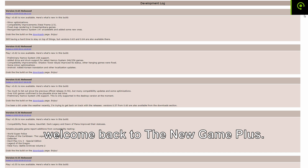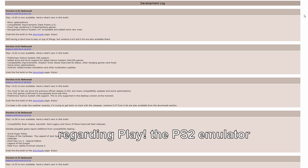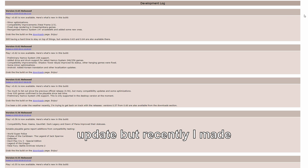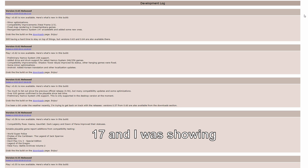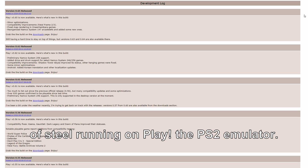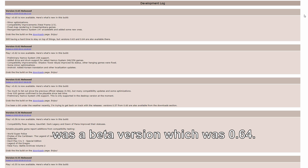What is up guys and welcome back to Unicamplots. It's been a while since my last video regarding the Play PS2 emulator update, but recently I made a video showing you how to use JIT on iOS 17, and I was showing you Fallout Brotherhood of Steel running on the Play PS2 emulator. The version of the emulator I was using was a beta version, which was 0.64.